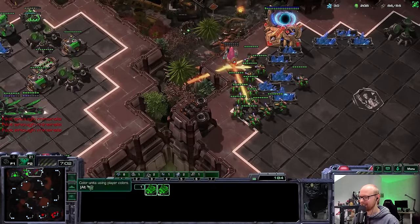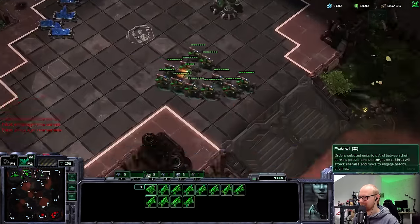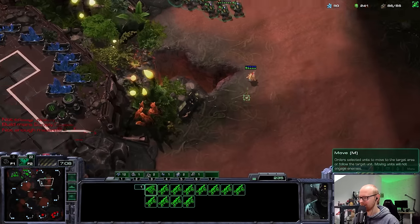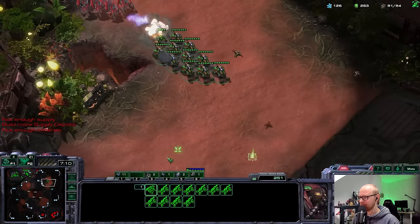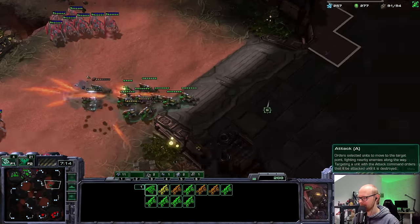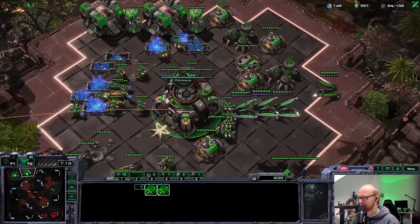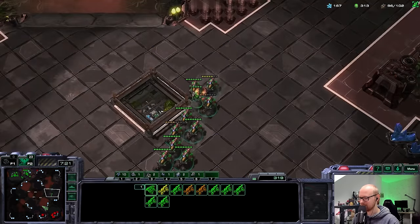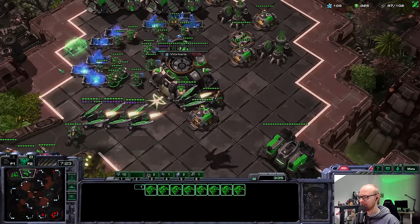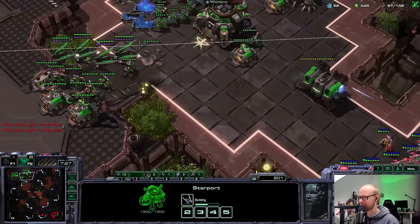I'm making absolutely mass Hellion. My opponent's probably on four gates — I want to scan it. Yeah, okay, that's what I thought. So he is here with the army. I'm going to kill this. I wouldn't be surprised if he has a hidden expansion. What, it actually does die — very cool. I wouldn't be surprised if he has the base on the top, so I kind of do want to check. Okay, so he doesn't have it. I'm going to come back with these Hellions because he will go for the all-in — I'm pretty sure he's going to go for the all-in exactly.